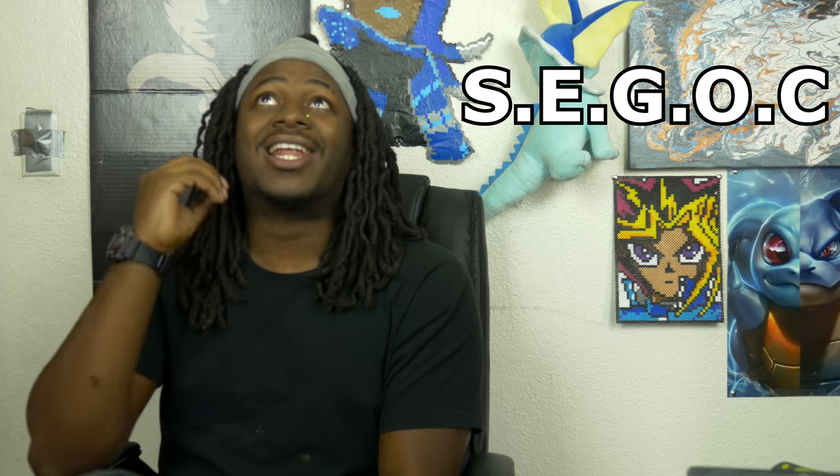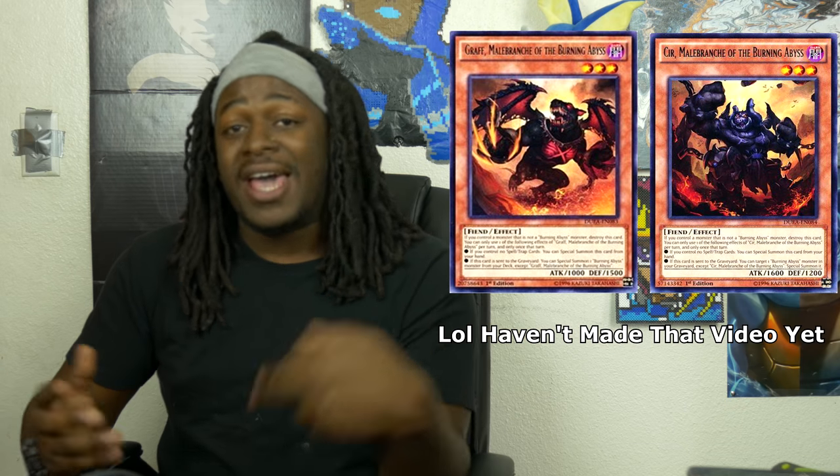SEGOC is basically when multiple effects activate at the same time and you get to place them on whatever chain link you wish. For example, I'm going to summon Dante to my side of the field and use its ability to detach one material and send the top 3 cards from my deck to my graveyard. Out of those three cards, Graff and Cir will both go to the graveyard at the same time. I can activate both of these monsters' effects because they both have the 'If You Can' effect. I get to decide the order — placing one as chain link 1 and the other as chain link 2. To dodge cards like Ash Blossom and Joyous Spring, I'd play Cir as chain link 2 and Graff as chain link 1, so my opponent can only respond to the most recent card in the chain link and can't Ash Blossom the Graff Malbrank of the Burning Abyss.